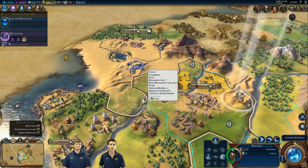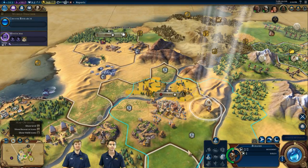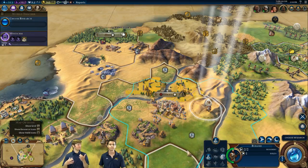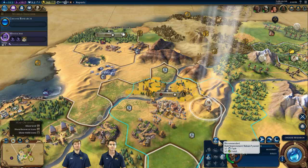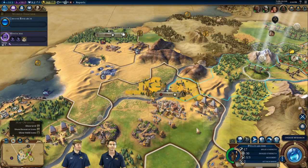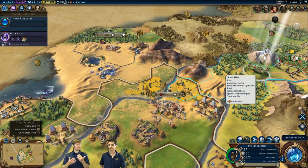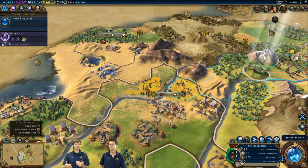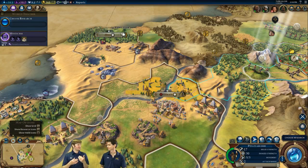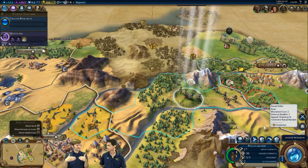Something else about the pyramid: one of Nubia's special abilities is a flat 20% extra production towards districts, which is great in general. But if you have a pyramid next to the city center, that city gets another 20% on top of that. So you can really crank out districts very quickly and power up that builder playstyle. And that's actually Amanitore's historic agenda as an AI player — every city has a limit on how many districts it can have based on population. If you're at that limit, she likes you; if you're under it and building units instead, she'll chide you for it.